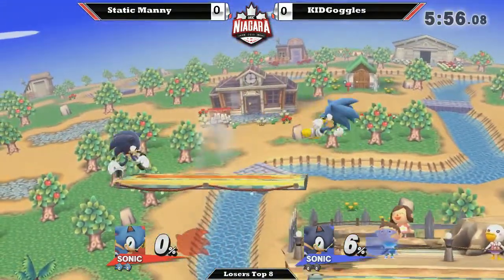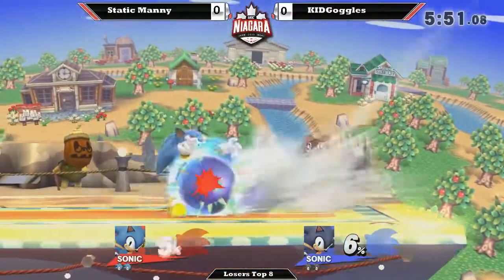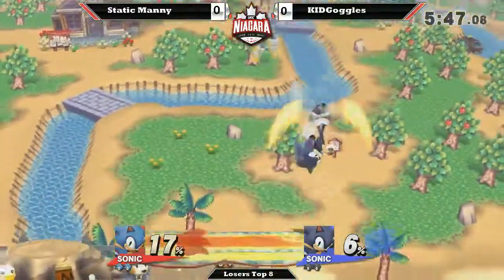Static Manny opening up first blood with a dash attack. AJ and Kid Goggles — looking like he had the platform control, but fights it right back. Double jab into spin dash, or dash attack, per se.